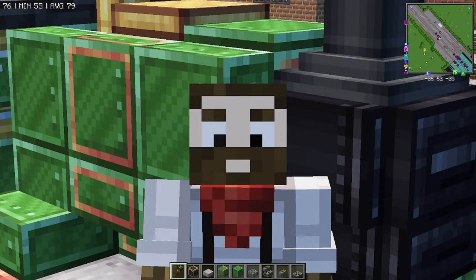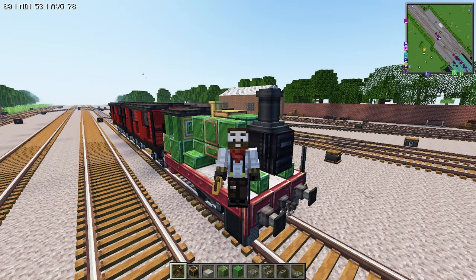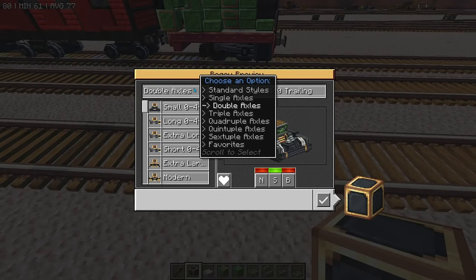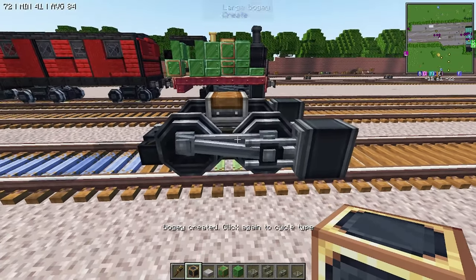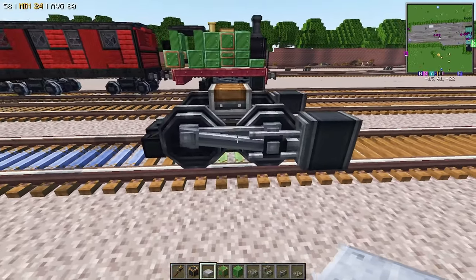Good evening everybody, my name is Bubby Craft and tonight we're going to be building RWS Percy. We're going to start off by placing down our double axle and we want to use the short 040 driver out of the extended bogeys mod. We're going to place that down like so and we're not going to make it bigger, just leave it exactly the way that it is.